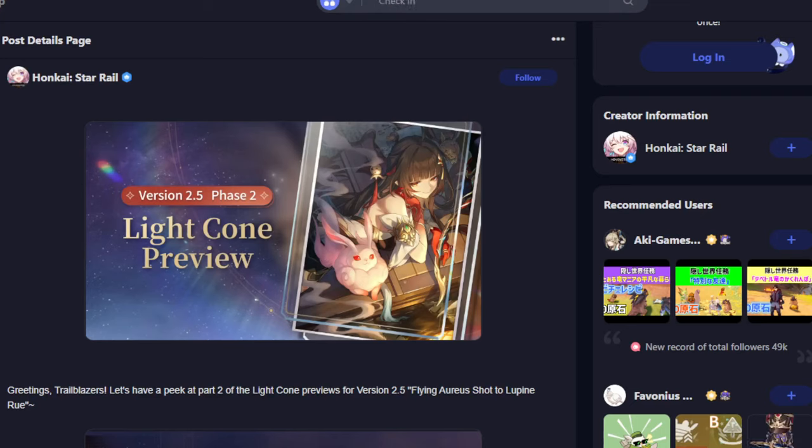What's up guys, back for another Star Rail video. We now have the information for Lingsha's light cone and the new Moze's light cone — well, we don't know if it's his yet, because they did a funny thing with the March light cone where she couldn't even use it and it was really just a support light cone, while March also kind of wants to do her own damage. We'll see if it's really Moze's light cone.